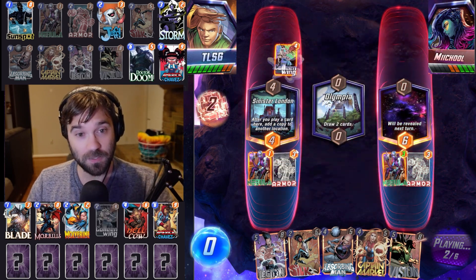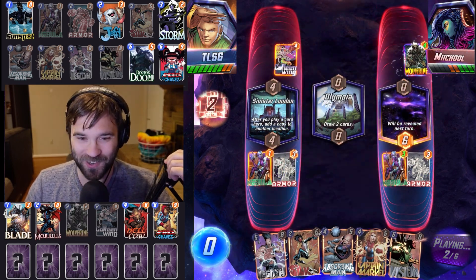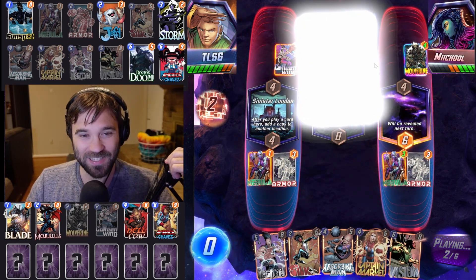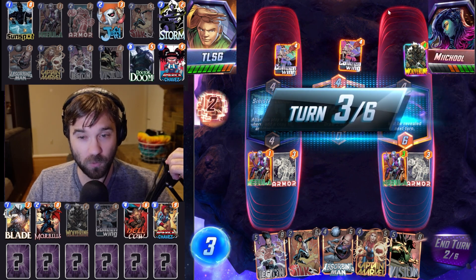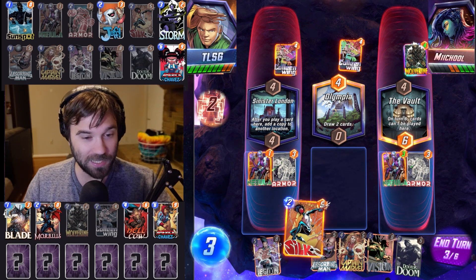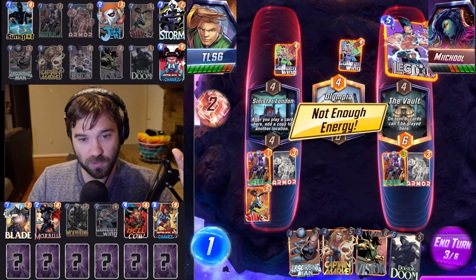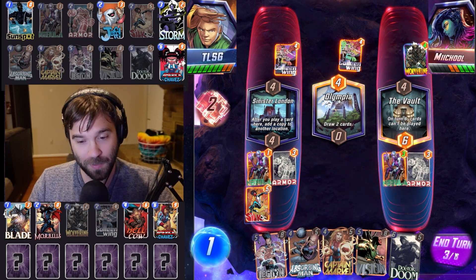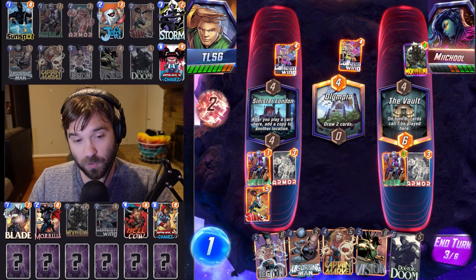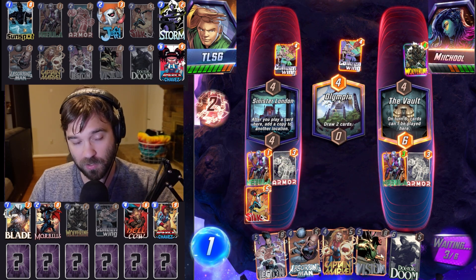The bots can give some easier wins, but sometimes they're super strong too. They have the Calling Wing that discards their Wolverine, then the second one discards a Swarm. We do have our Nebula protected. We're going to be able to use Legion into the vault to lock down the game after turn five. I think we're going to do a double Silk and then maybe a double Captain Marvel depending on where Silk goes.